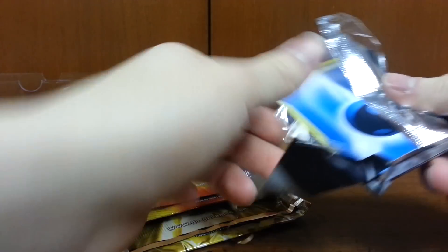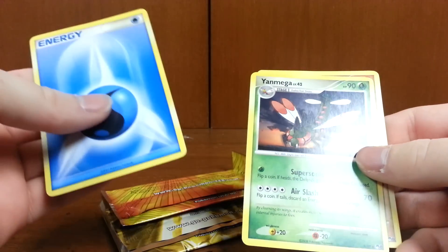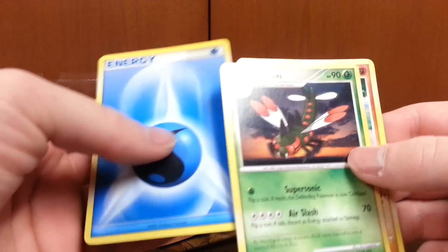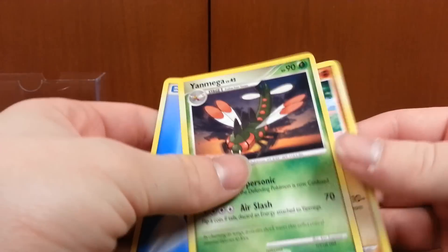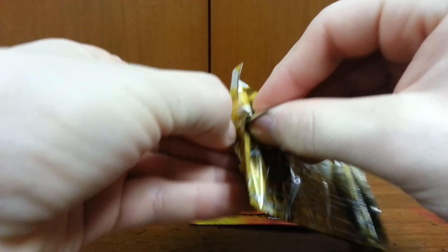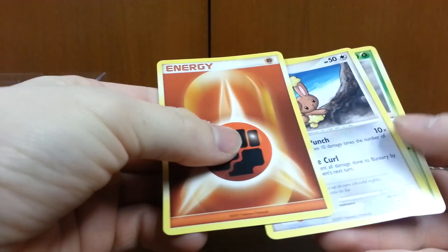Oh, great — Water Energy. Wow. Yeah — Mewtwo! That's a freaking rare out of a Pop Series! Damn son! I did not expect that. Get this thing open — Buneary and Turtwig, that's what I expected.